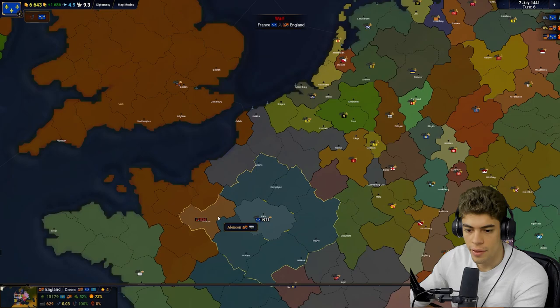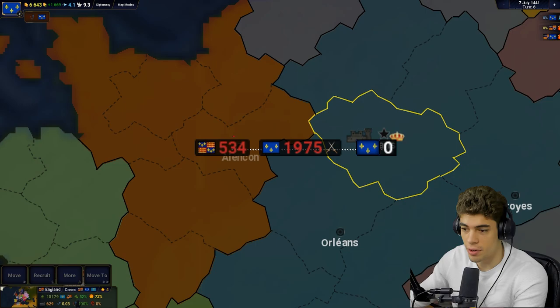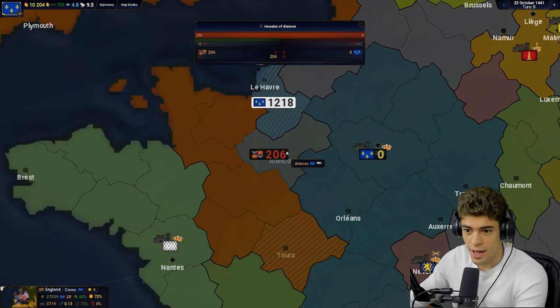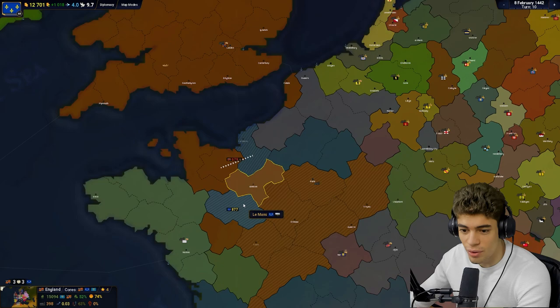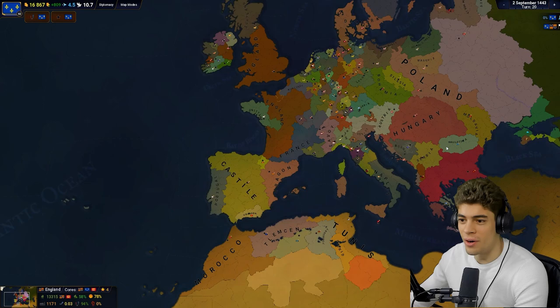We're going to declare war on the English and march in all of our troops. We have four times their number — we won! I don't know how we lost that other battle. We just instantly take things — it's like Hearts of Iron 4. I've been encircled but my troops still aren't moving. England's gassing around my entire nation. I can't move. Surrender again, I suppose.